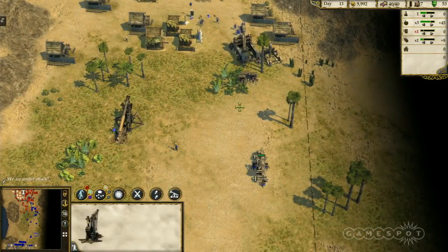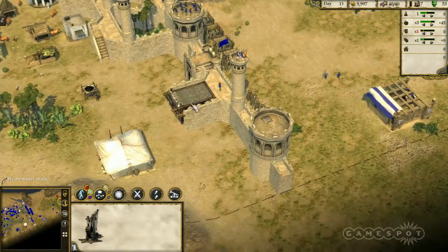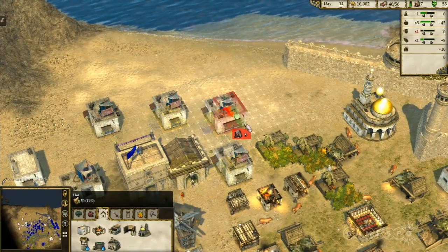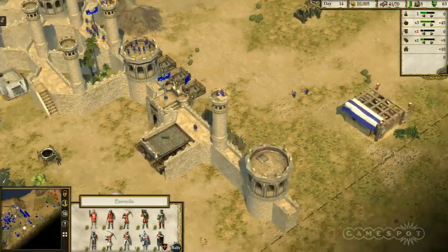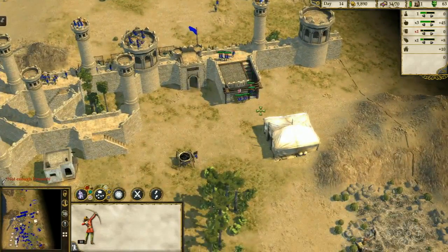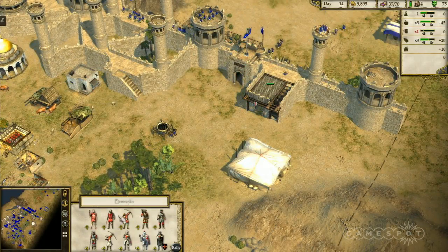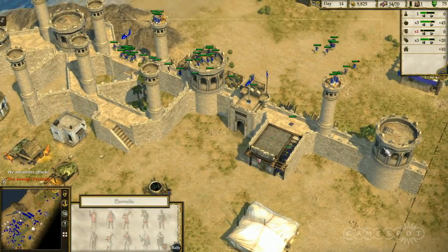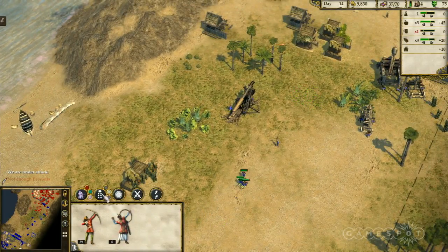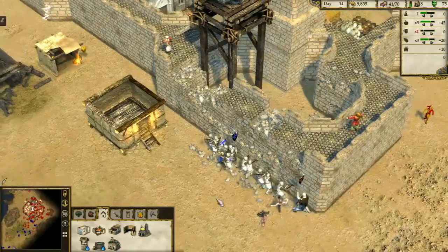We like to encourage multiplayer — you can play with teams of AI or human opponents, and do co-op online as well. The key difference between Stronghold and other RTS games is that you have to have the economy going before you can attack — you can't just Zerg rush them at the start of the match. You have to have the economy going with long-term planning. If someone destroys your economy, that's a perfectly valid tactic to completely ruin your day.